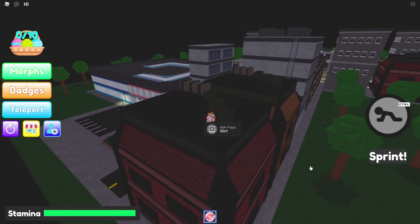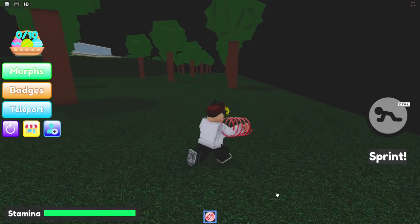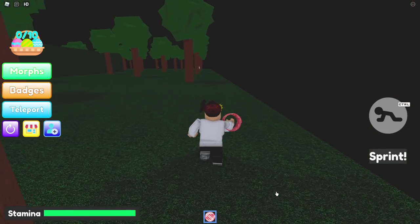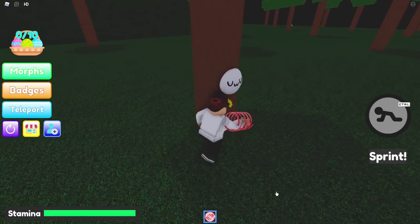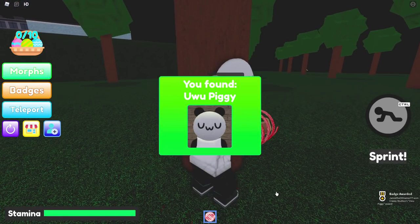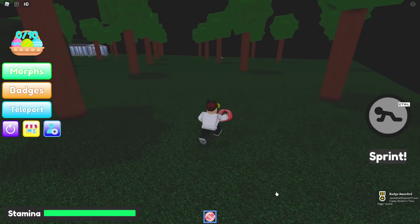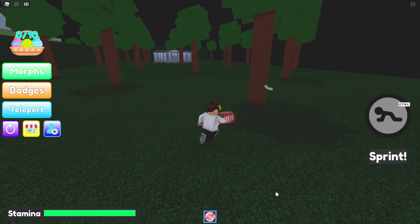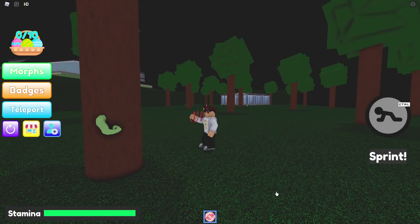What's this over here? Hulk Piggy! There's Hulk Piggy — might as well get Hulk Piggy, that's awesome. And then if you jump down, I can see someone behind this tree I don't think I've gotten before. The cutest Piggy of them all! And I see something — Alien Piggy, I got that before. That's Alien Piggy if you don't have it.